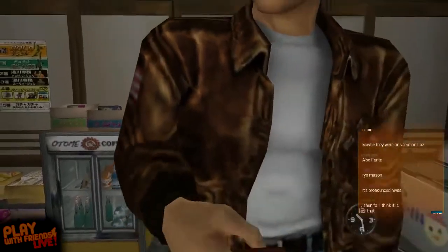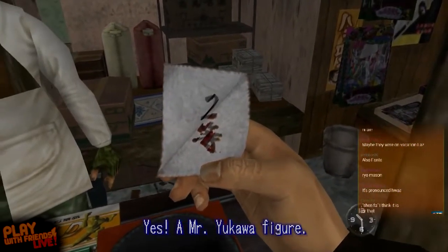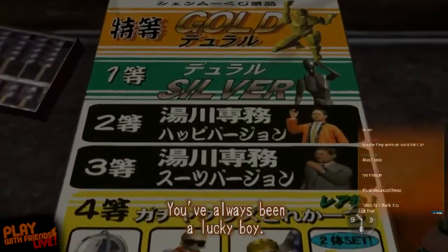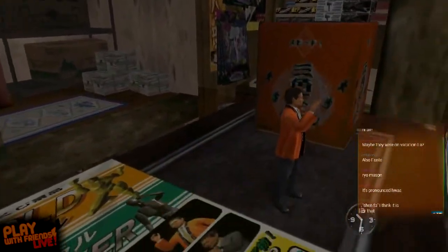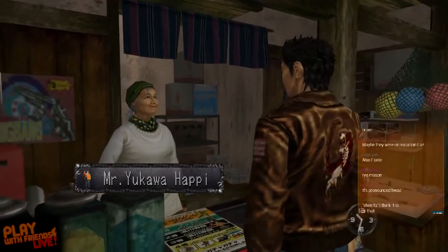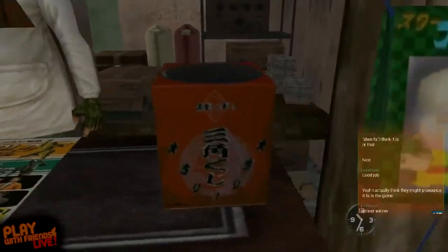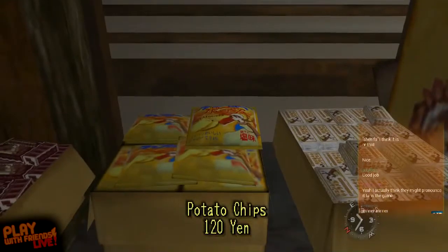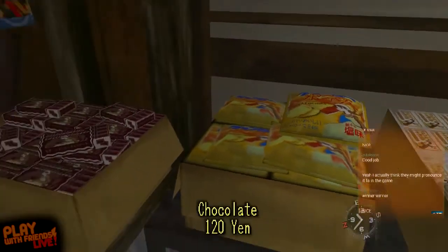You look familiar — I think you were on my chocolate package. I actually won my first try. Holy crap! I can't believe that. I won the Sega president. The president of Sega — that's amazing. I can't believe you won that the first time. You know what we're going to have to do after this? Play Shenmue 2 so that we can carry that over and sell it.